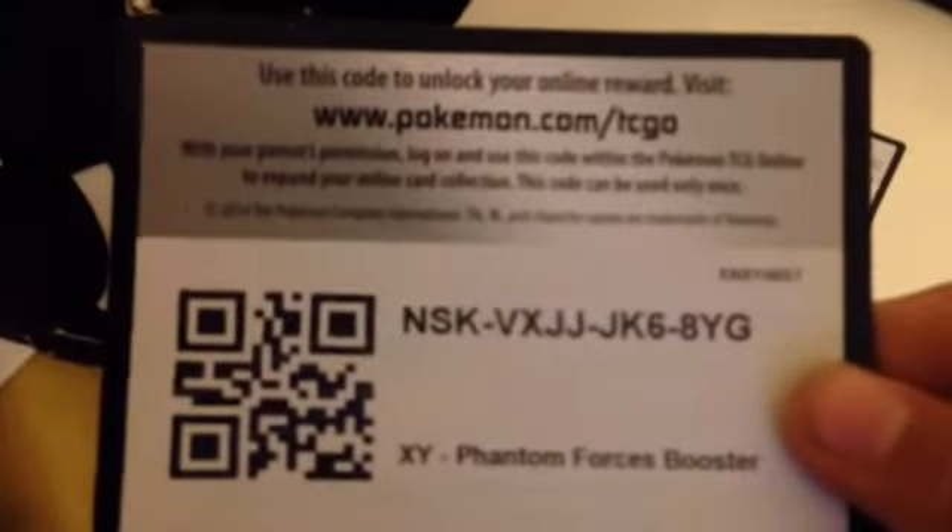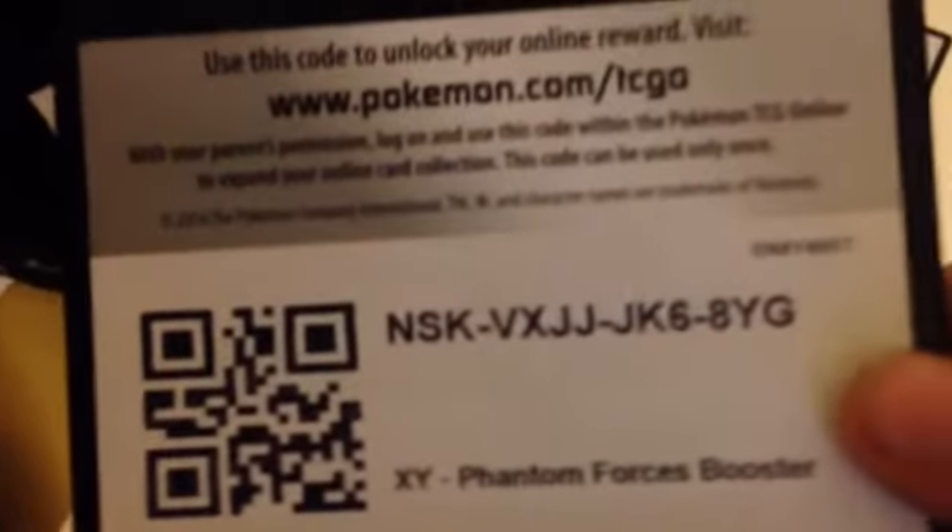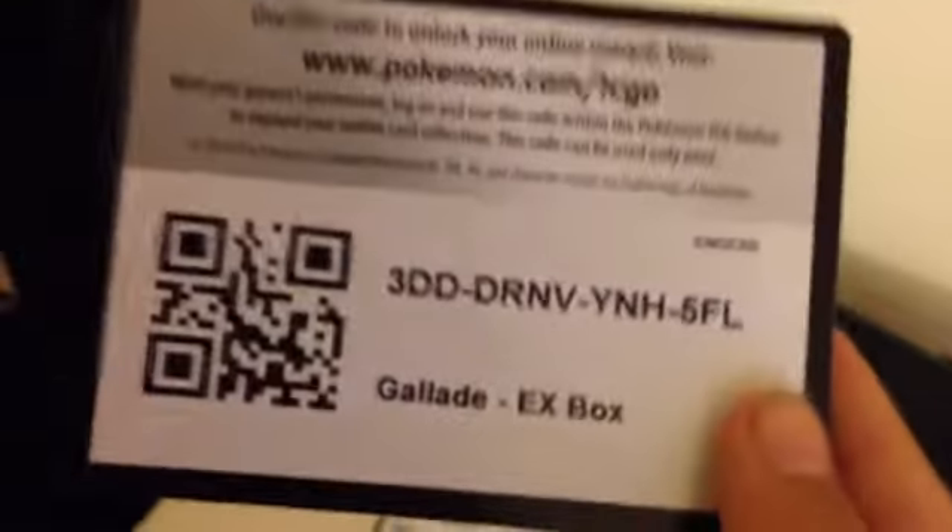Here's the first code — leave it in the comments: code 1. If you're going to take this code, it's just a booster pack. Code 2 is also just a booster pack. Code 3 is also just a booster pack. Code 4 is also just a booster pack. And this one is the champion, the king — code 5, this is the whole EX box. Leave it in the comments if you're going to take this one.